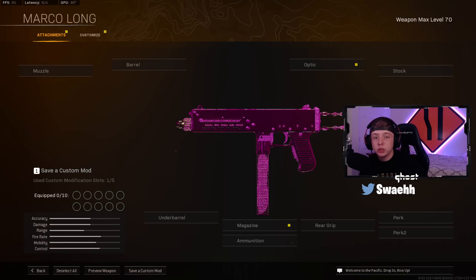Coming in at the number two spot is going to be the Marco 5 from Vanguard as well. Before we jump into the Marco build, I want to let you guys know that I'm going to have some extra loadouts from Modern Warfare and Cold War at the end of today's video, because I know most of you guys might not have the Vanguard SMGs leveled up. As they are the top five meta SMGs, I still want to give you guys some extra loadouts you can use after the top five. So let's go ahead and get into my Marco build.